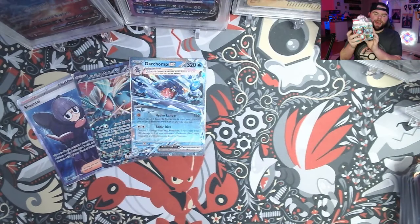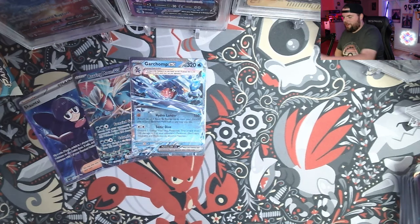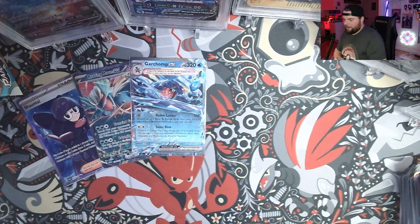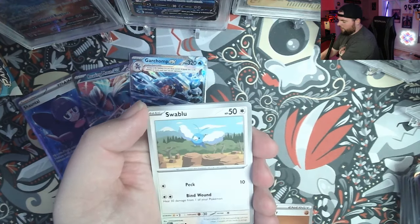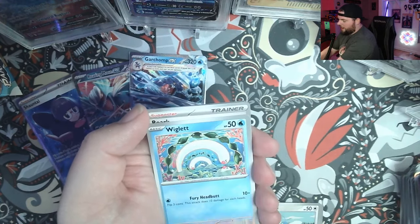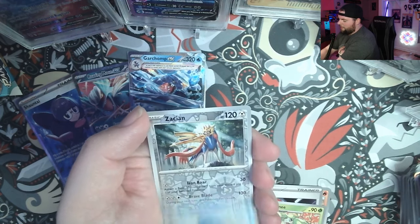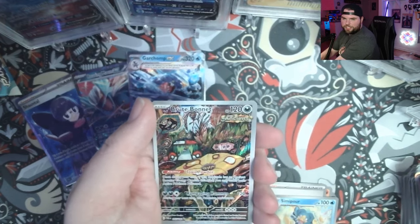Alright, we've got our booster box — 36 packs of Paradox Rift coming right up. Over on my streams we love to play a little game called Left vs. Right, where I take the 18 packs from the left side and 18 from the right side of a booster box, count how many points they give us, and the chat can gamble their channel points. It's a lot of fun, so if you want to join us for that, hit me up on Twitch at twitch.tv/Blackson13.